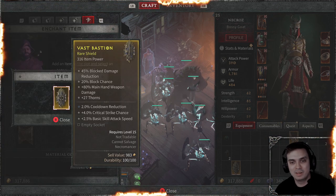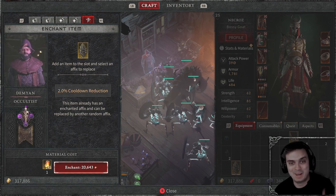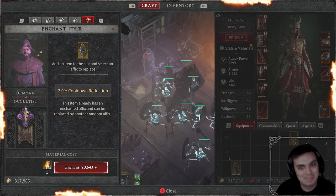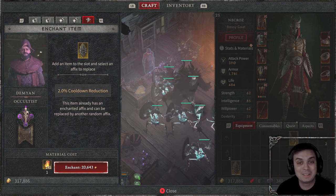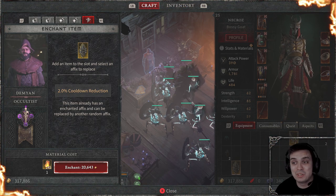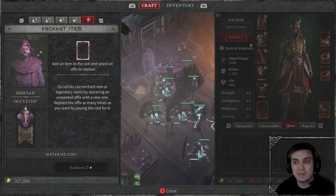Let's re-roll one more time — okay, Thorns, Cooldown Reduction — that works for me at two percent, I'll keep it. The price just keeps going up. So that's pretty much how you re-roll the affix on your gear. It gets a lot more expensive each time, so a lot of luck is involved — do keep that in mind.